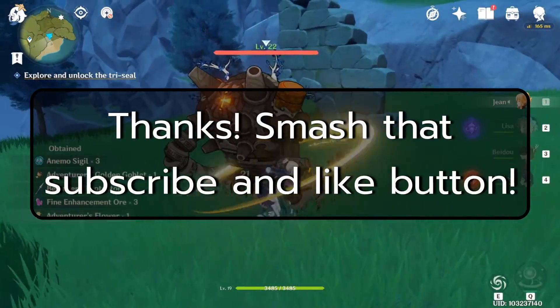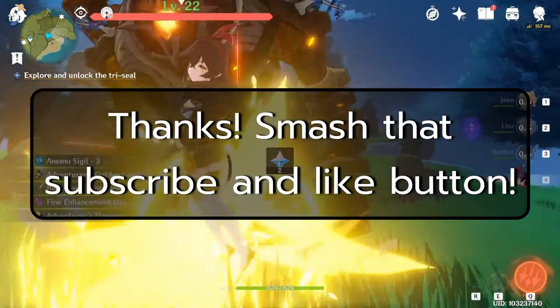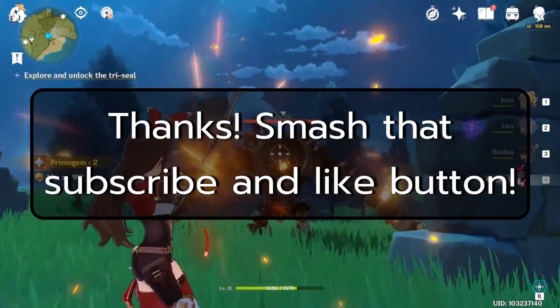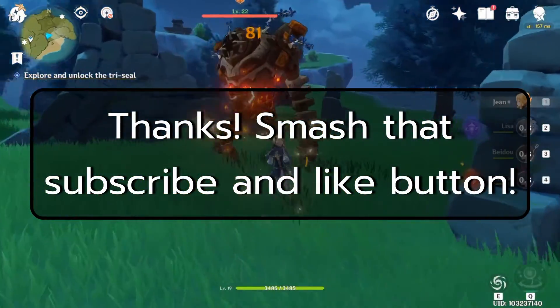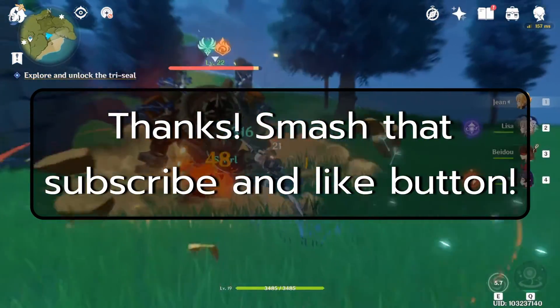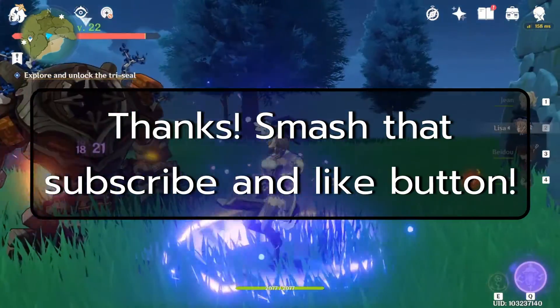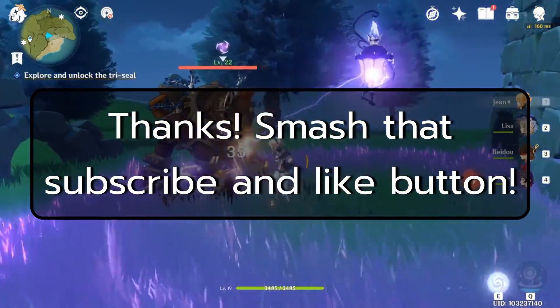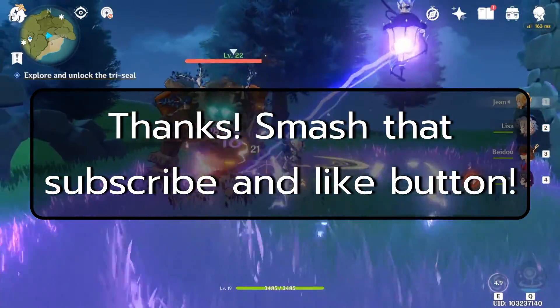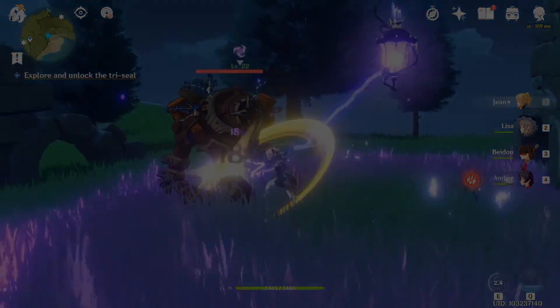Alright everyone, that's it for today's quick tips and tricks. These are just a few min-maxing tips that I've learned along the way from playing in CBT3, CBT2, and the PS4 beta. If you guys have any questions or comments, please leave them below. If you like what you saw, please smash that like and subscribe button. I do stream regularly on Twitch so you can find me on my Twitch channel as well. Thanks and have a good one.